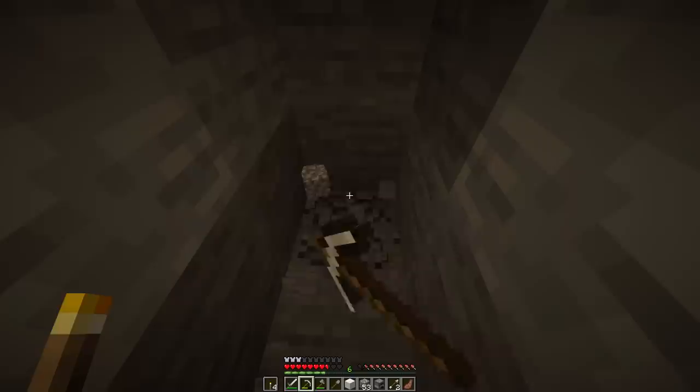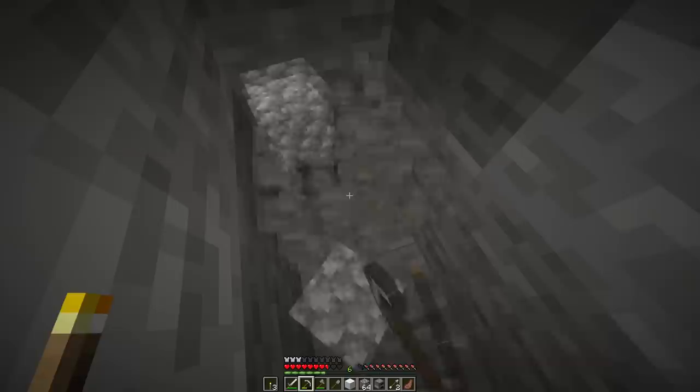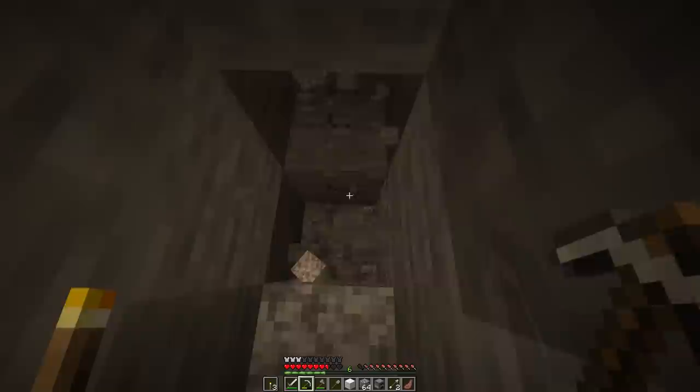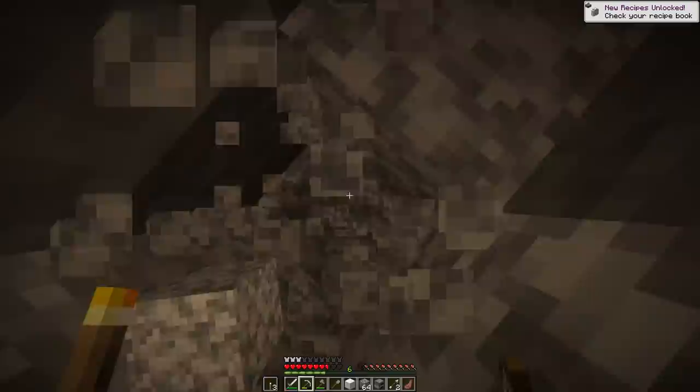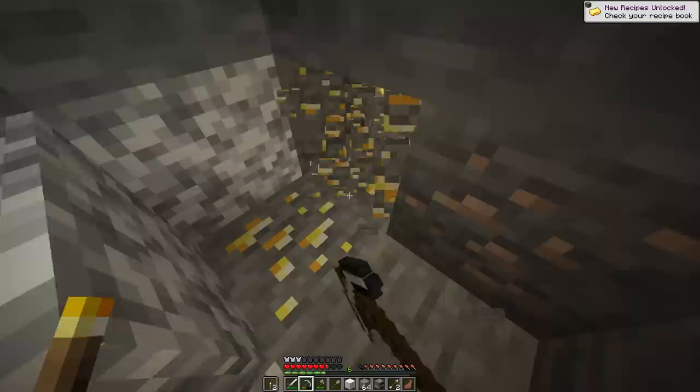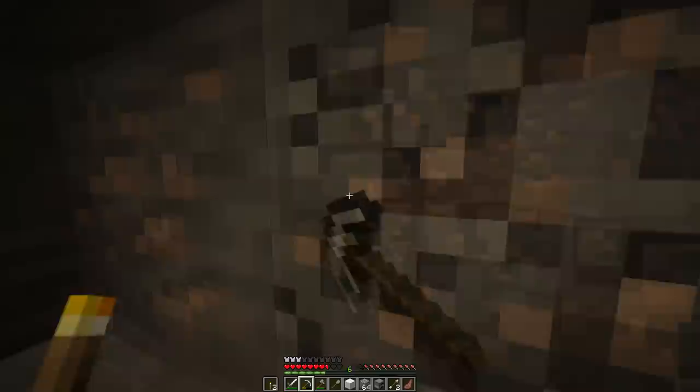I've got 17 iron already — I'll be good on a full set of iron armor and iron tools. I'll need to make a lot of pickaxes since I'm definitely a big miner. Wait, what is this block? Oh, it might be diorite — it just looks different. I know it was an ugly block before so they probably changed it. Another cave — what is our luck? I swear I'm not X-raying, I just have good mining luck.